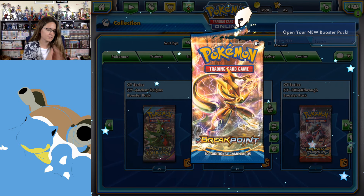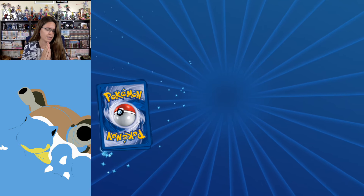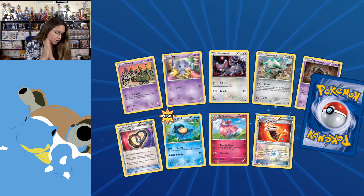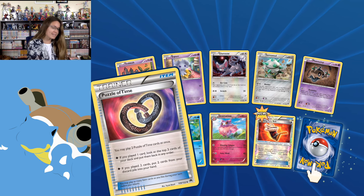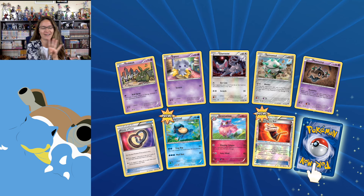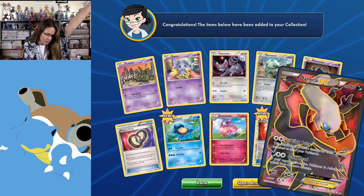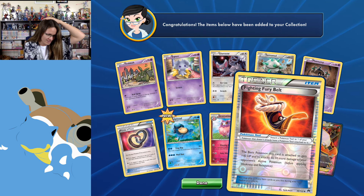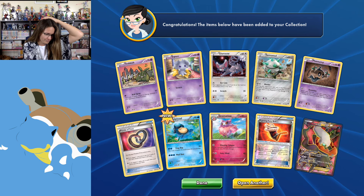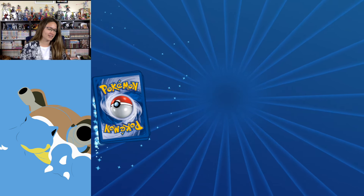Let's open Breakpoint — I think I need a trainer from this. Ooh, Puzzle of Time! This is exactly what I needed. I needed one more — I had three and I needed four, so that's kind of cool. I got exactly what I wanted. And a Darkrai EX! Wow, look at that. Fighting Fury Belt. Oh man, this is off to a really good start. Really good.